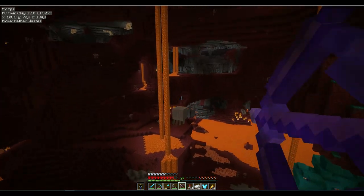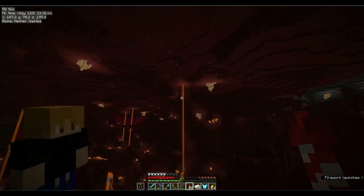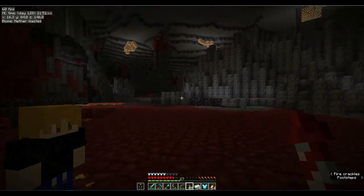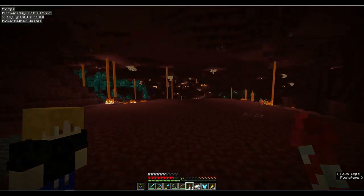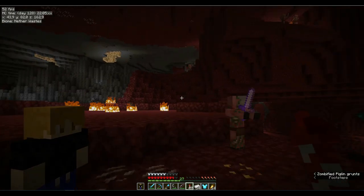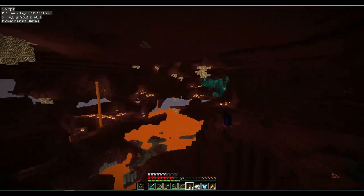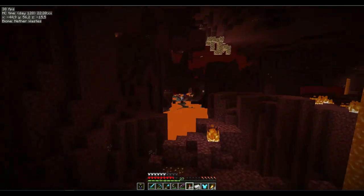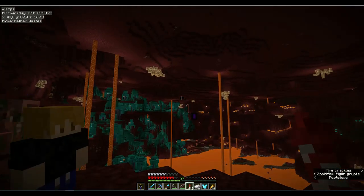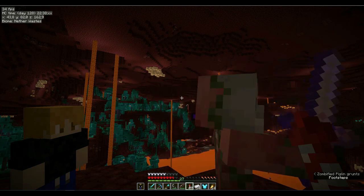Yeah, I found it — there's the fortress. Village is over there, spawn is right that way. There should be something there. So if I go here — that's the village, that's spawn, over here is my end portal, that's my base currently, and over there's my swamp area. Just shows you how close everything is in this world. It's nice because I don't have to run around for ages.